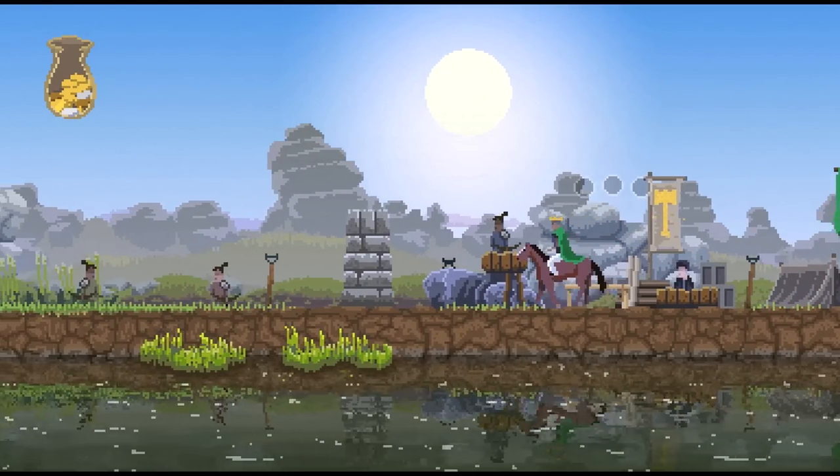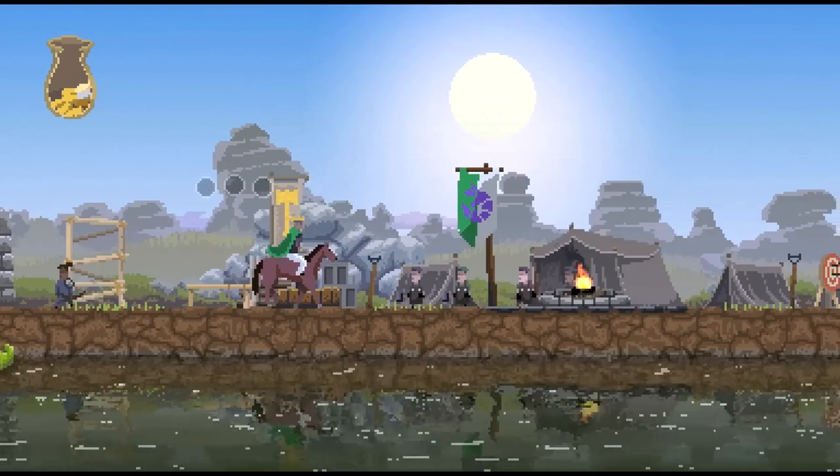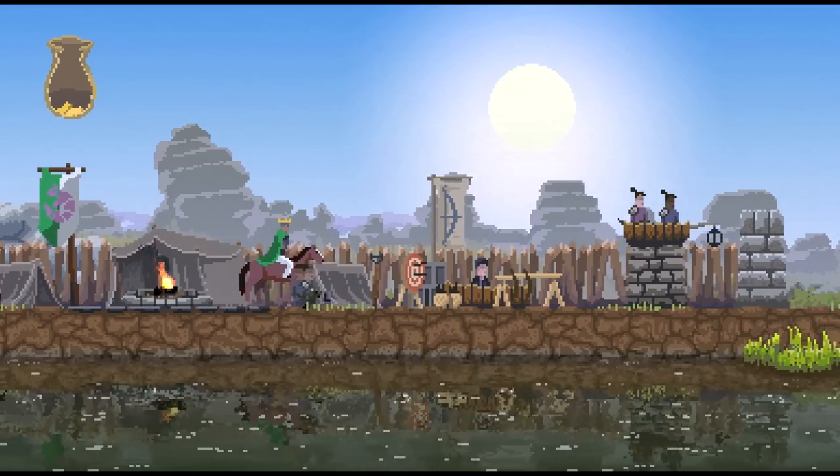And then from there, once we survive the big attack, that's when things are going to ramp up and we're going to start upgrading very, very rapidly. Let's make a new tower on that side. Let's go ahead and upgrade our city a little bit. We now have a palisade wall around our city.